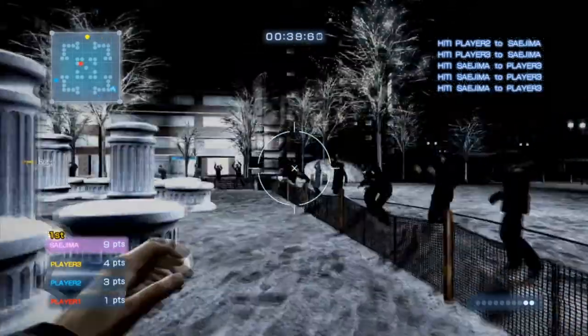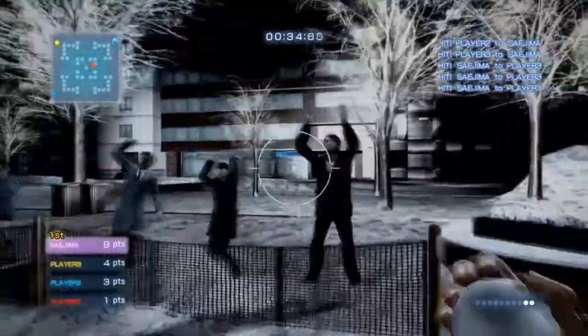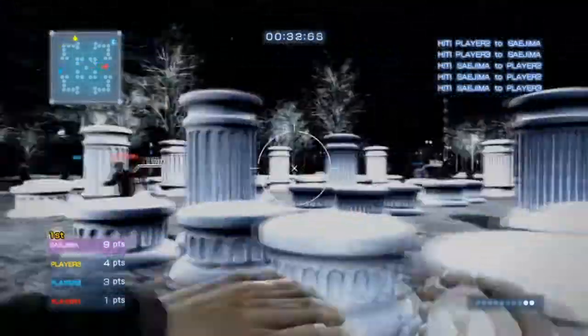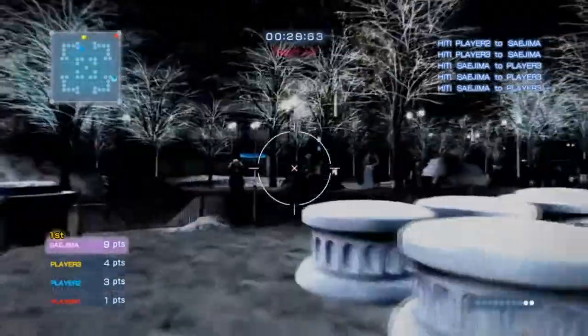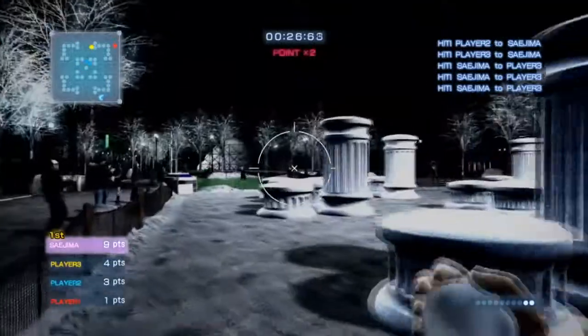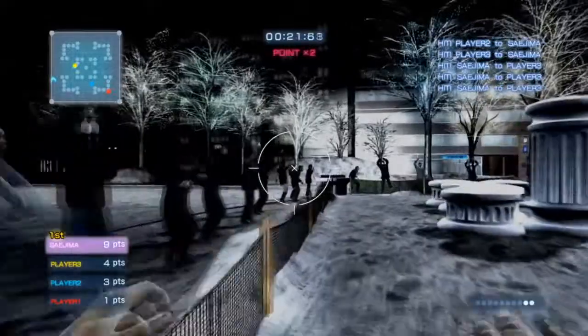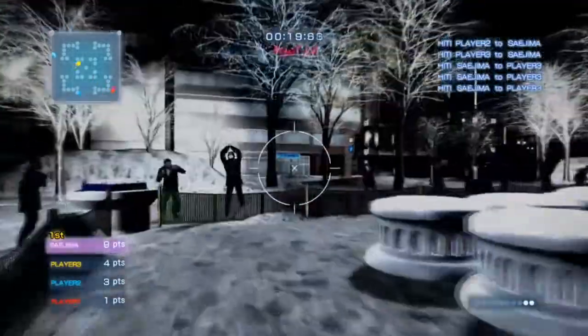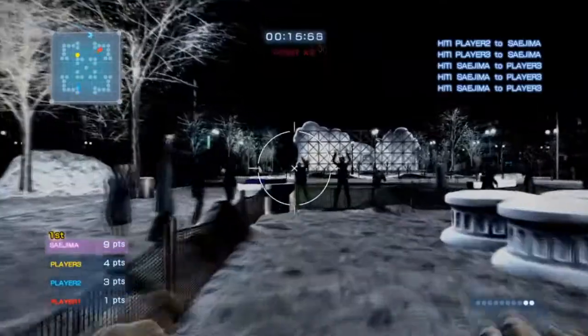As you'll notice, the guy at the top end of the map is actually chasing the other guy, but they'll chase you — they tend to gravitate towards the leader. So try and avoid getting caught on the map in the top left. You can run past them if they're on the inside.